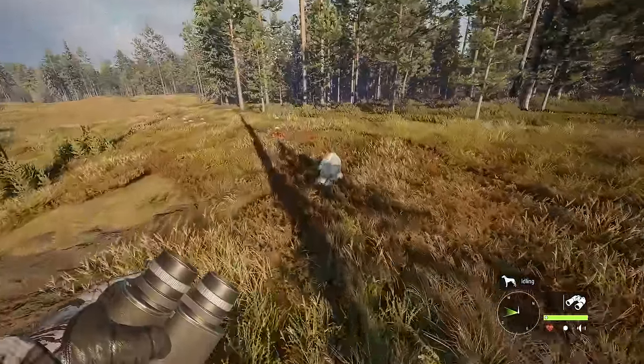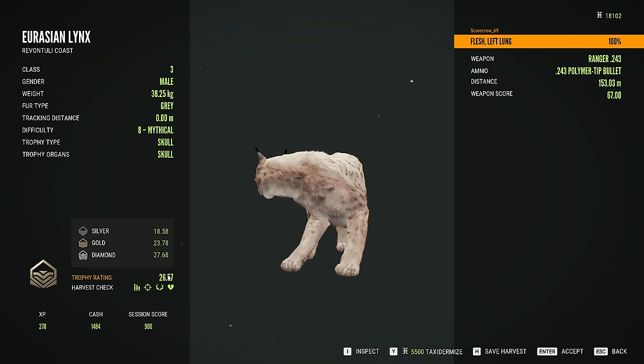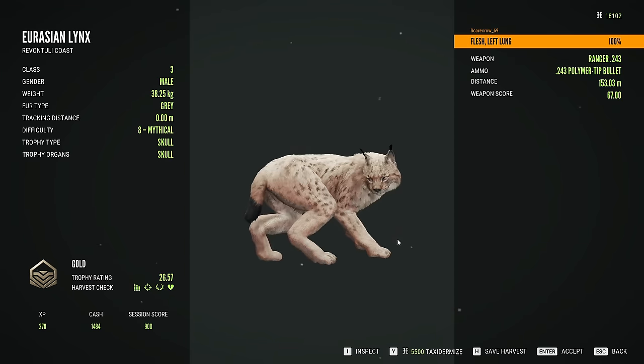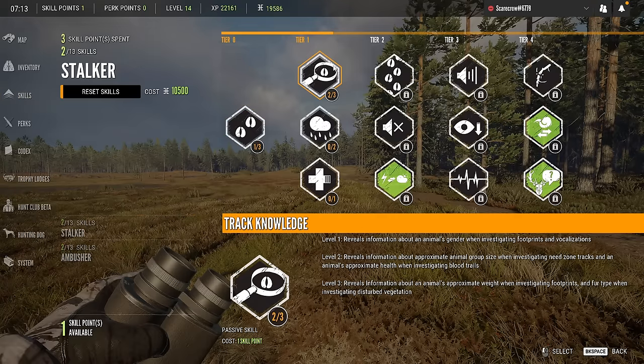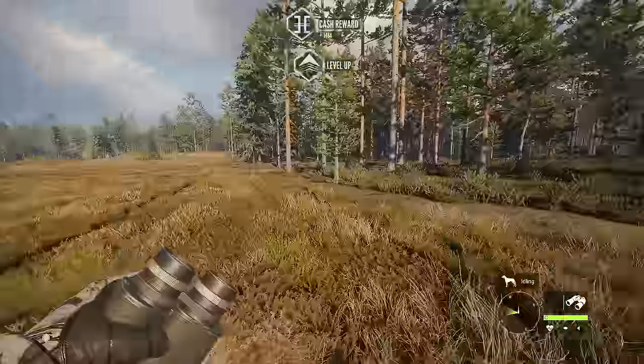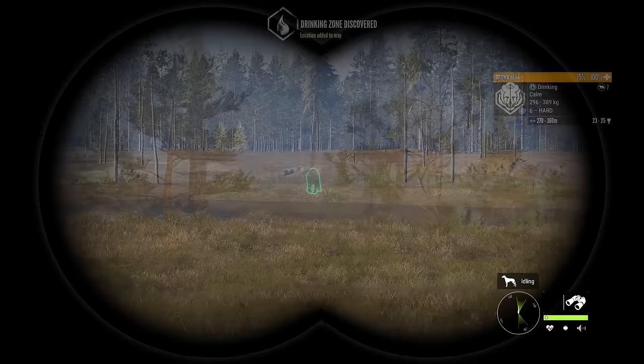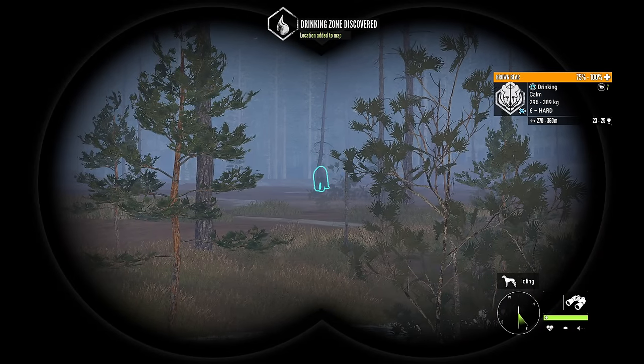Let's grab this one - 1,484 cash, a 26.57, not bad. That's going to give us a skill point as well. I think we're going to put that in Spotting Knowledge so we can get the score estimates whenever we spot an animal.